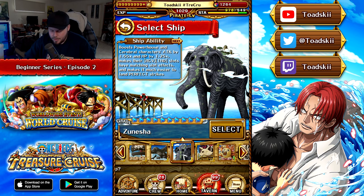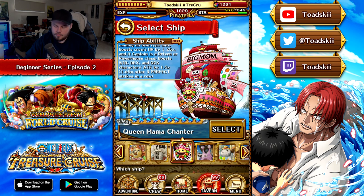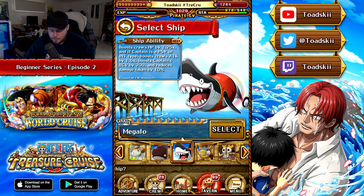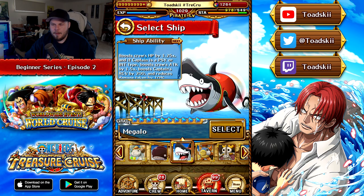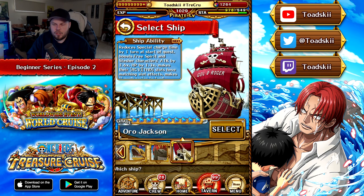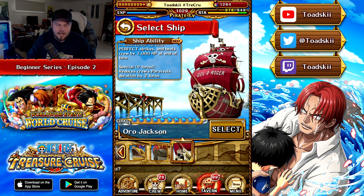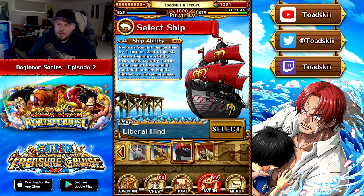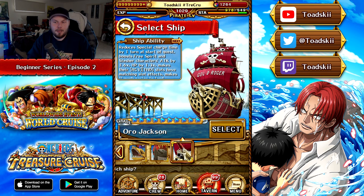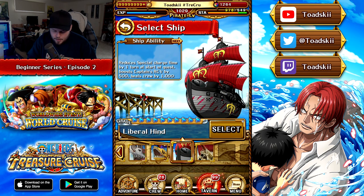Among unlockable ships, Zunesha is one of the best in the game. The Big Mama Chanter is good, and the Strength/Dex/Quick ship can be obtained from a Training Forest. The Ho Ship, as mentioned, is probably the best to unlock for new players. Currently one of the best ships is the Liberal Hind, and also the Aura Jackson which just released — one of the best ships in the game. However, the Aura Jackson only boosts Slashers and Free Spirits, whereas the Liberal Hind boosts all characters' attack and only requires your captain to be one of three classes. So Liberal Hind is a lot easier to use, but if you have the right team, Aura Jackson is actually the better ship.